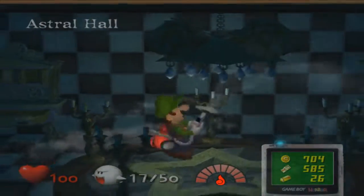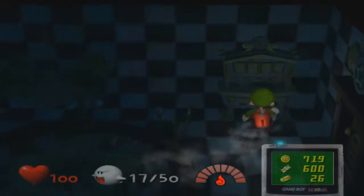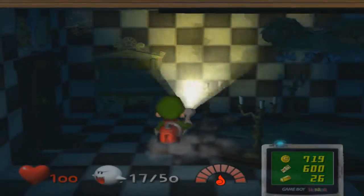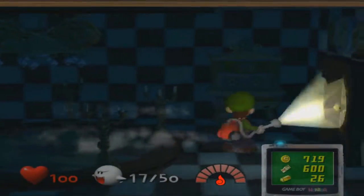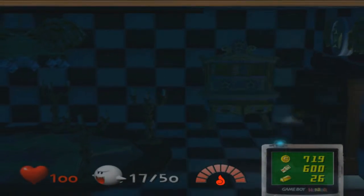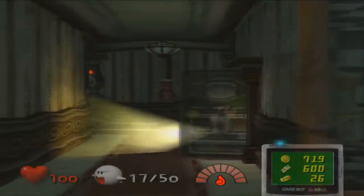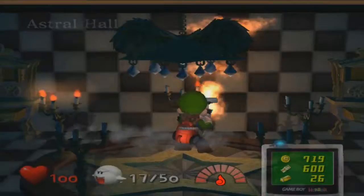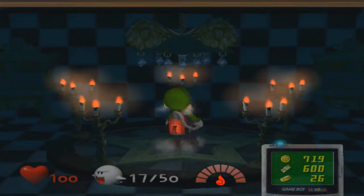Stop calling for Mario, Luigi — we already know where he is. Some more money, more hearts. So what room is this again? The Astral Hall. There might be some candles here to light, but what happens if you go in this door? To solve the puzzle, just step into the middle here.